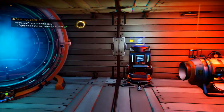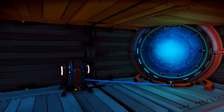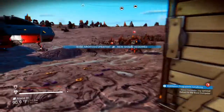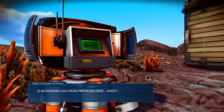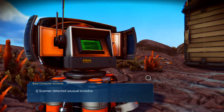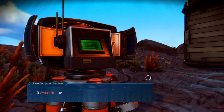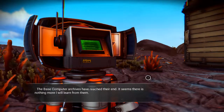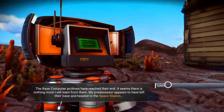Explore the planet and expand your base — objective complete! Explore the planet, expand your base, base computer log updated. Cool. Rokini base — additional archives recovered. Entry 4925F follows: scanner detected unusual broadcast repeating 16 from the space station. Warning — end of archive records interrupted. Base computer archives have reached their end. It seems there's nothing more I will learn from them. My predecessor appears to have left their base and headed to the space station.